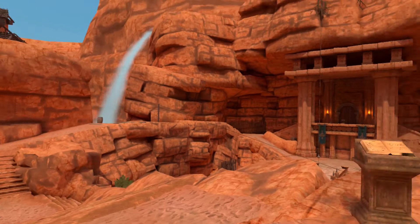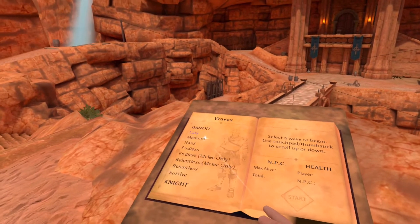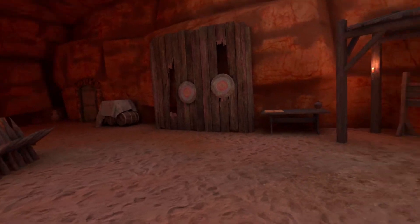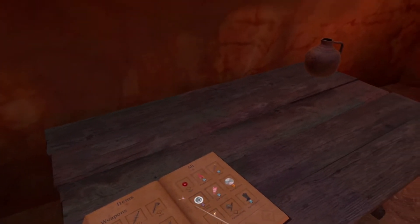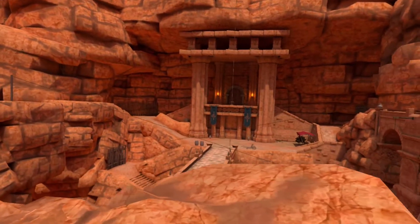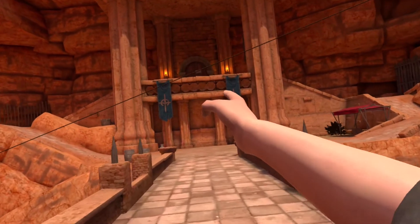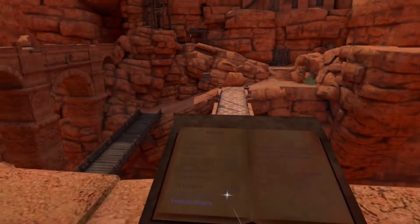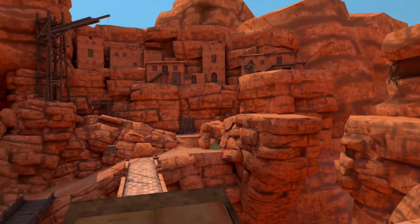Alright, so we've just spawned into the canyon. When you first spawn, you should spawn right here in front of this book. This book allows you to select your different waves — who you want to fight and what type of wave it is. Behind you, you have the book to spawn whatever weapons or gear you might want. You have your rack, and you also have some archery targets. On the other side, up on top, there's another podium that is also to spawn waves of enemies. It's the same book on both sides — there's no difference. It just makes it easier depending on what side you end up on after a battle.